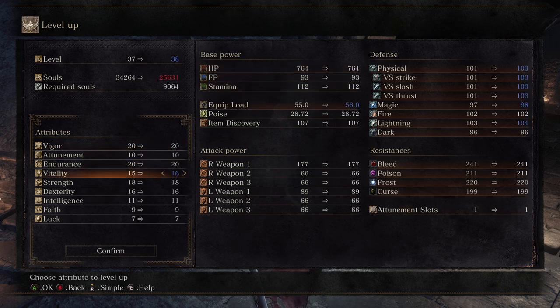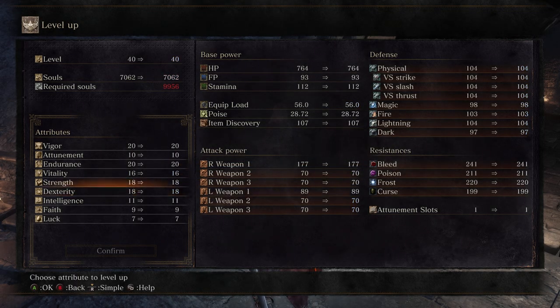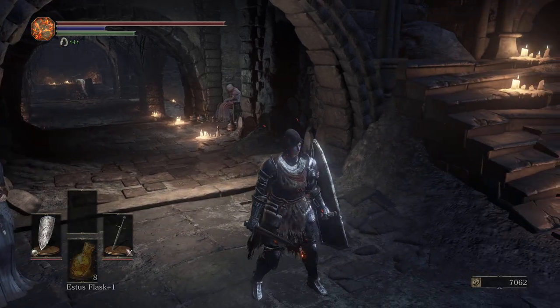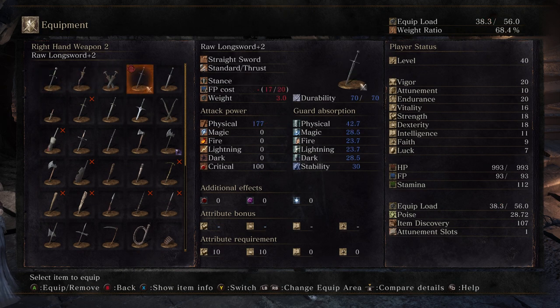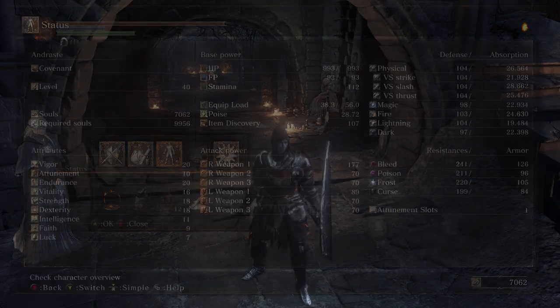We'll explain more on that as we get further in. But this does allow me to get to my 18 dexterity, meaning that we can now start looking at building up the Lothric Knight Sword, which is what I intend on using. The Lothric Knight Sword — just because I think it looks nicer and it's a bit longer.